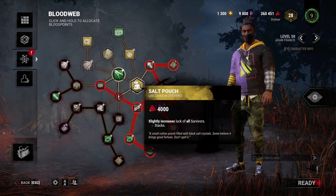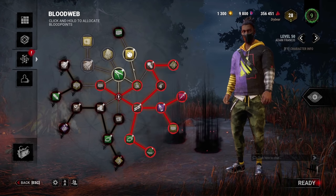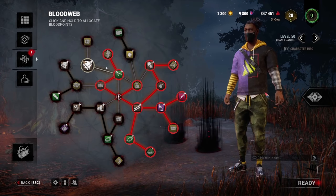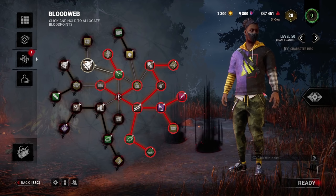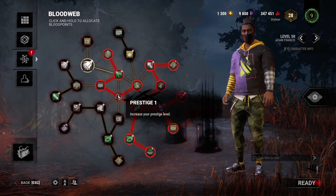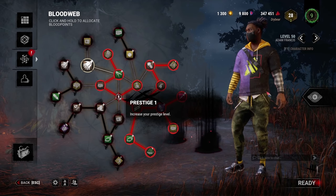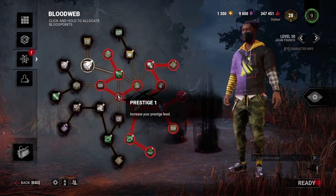To unlock perks and shareable perks, you must progress the blood web, which pushes forward the level of the character you're working on. As you move through the blood web, you'll spend blood points, and as you get higher up the blood web will start to consume what you don't take. Shareable perks are unlocked at levels 30, 35, and 40 for each character. If you're a masochist, you can also prestige your characters to unlock bloodied skins once you've reached the max level of 50.